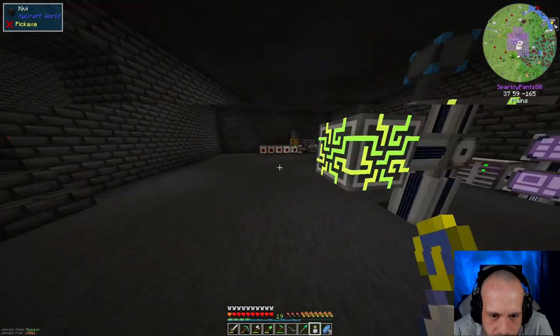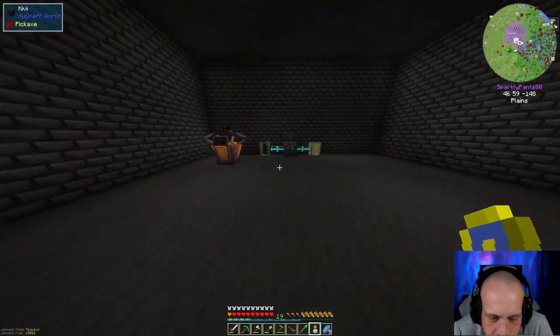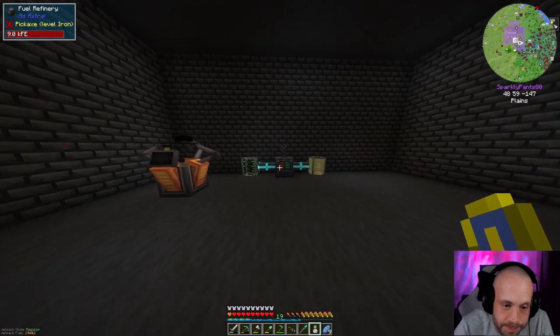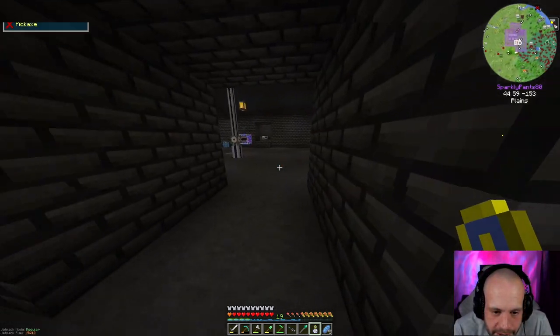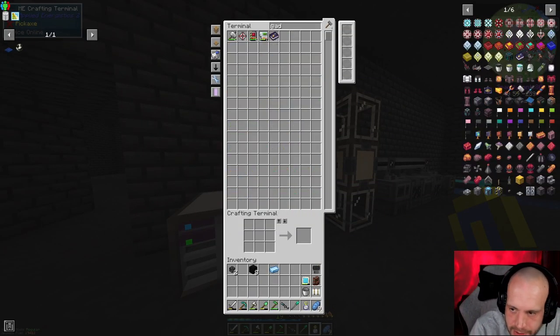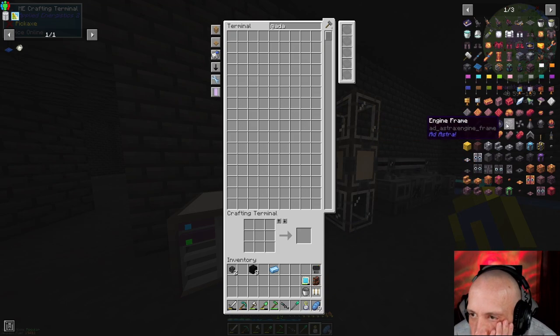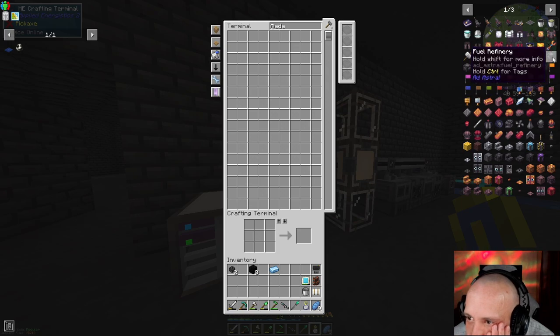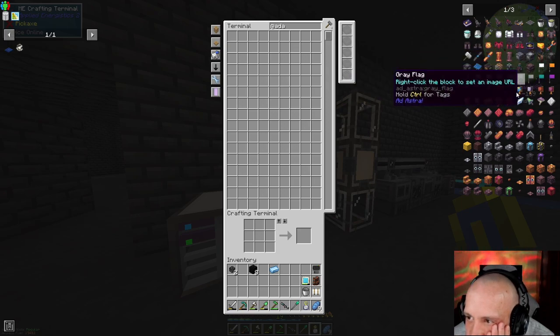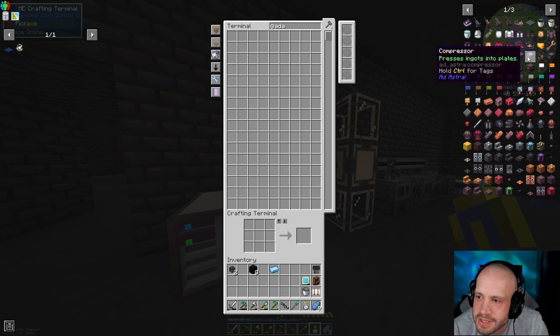Alright, Ad Astra. We don't have an AE2 interface in here — we're going to change that soon. So we've got fuel, we've got plenty of fuel. That's fine. There's a workbench, and we don't need a coal generator. What's the compressor for? It presses ingots into plates — I guess we can get that.